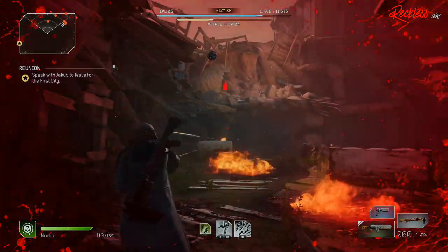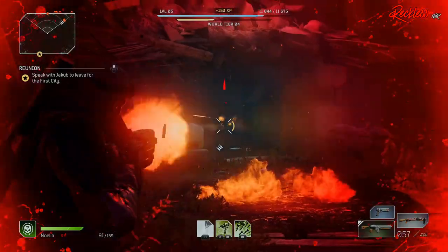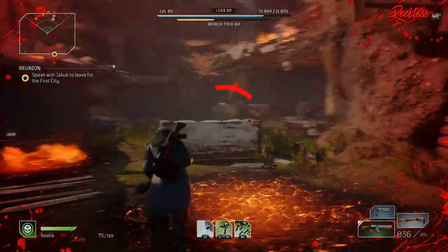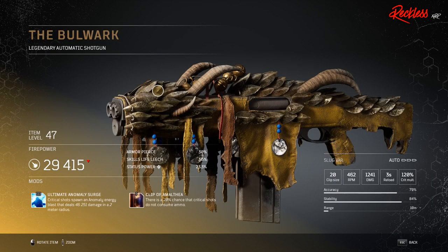This video is part 3 of 3. Let's get started with the first legendary, which is the Bulwark, and we'll end with the Voodoo Matchmaker. The Bulwark is a legendary automatic shotgun. Its tier 3 mod is Ultimate Anomaly Surge, which causes critical shots to spawn an anomaly energy blast that deals X amount of damage in a 2 meter radius.